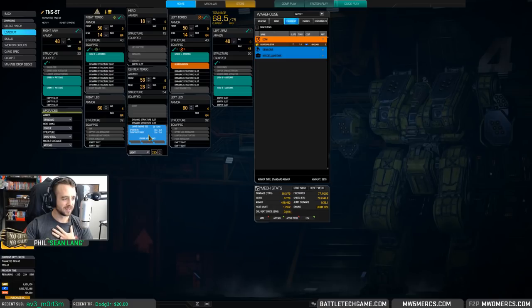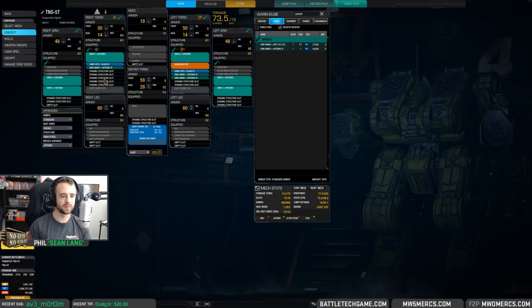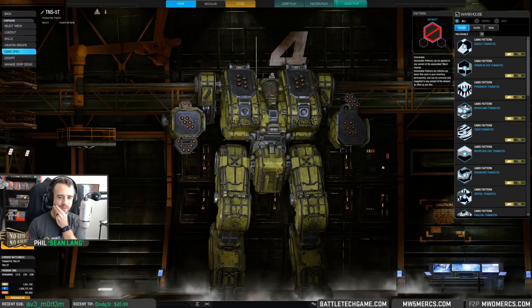One thing I did want to mention about the new geometry being added — I've been seeing a bunch of bug reports lately about things such as the Griffin and the Victor not being able to equip things like rocket launchers. Those mechs — all the loyalty mechs — are getting their geometry updated to include things like rocket launchers, so you won't see those problems anymore.